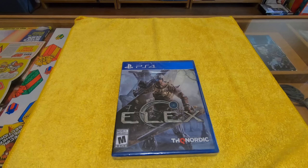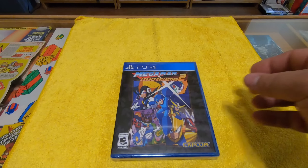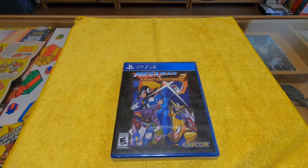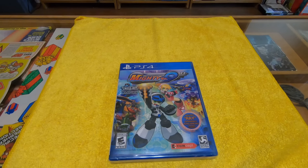NieR: Automata — I actually picked that up at E3 when I was there. They had a Square Enix booth and I was like, okay, I'll pick that one up. Wasteland 2: Director's Cut — this is just like the early Fallout, like Fallout 1 and 2. Reminds me of that. This is Bound by Flame.